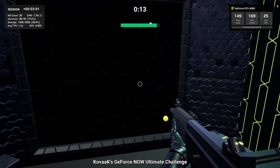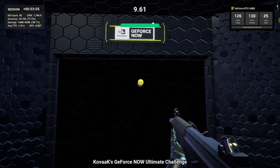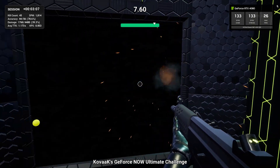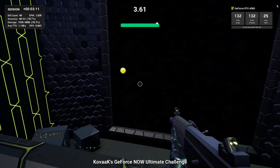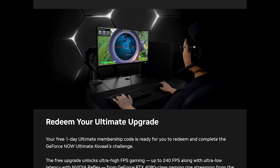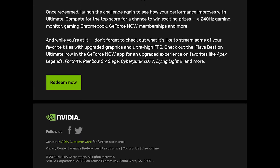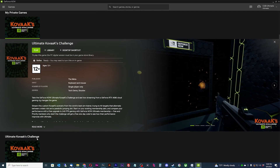NVIDIA will be sending out emails to those who participated in this challenge to receive their one-day Ultimate code. They'll be sending them out in batches twice a day. Please note that there will be a lot of participants, so don't expect an email right away. The email will look like this with the link to get your code. Hit the link to go to the Redeem page on NVIDIA.com, follow the prompts to activate your code, and then your GeForce Now account should be active with the Ultimate tier for 24 hours.